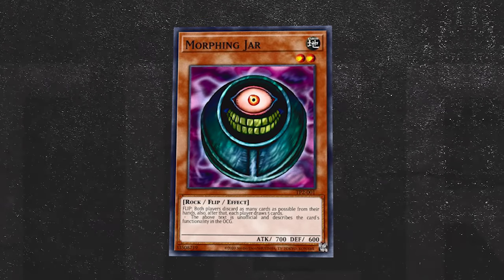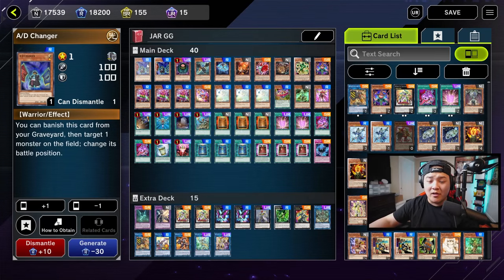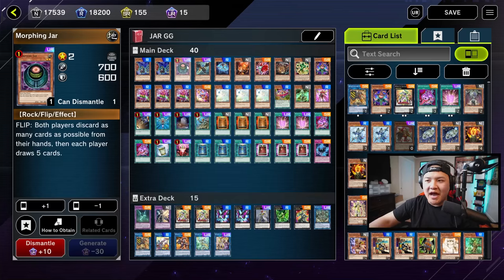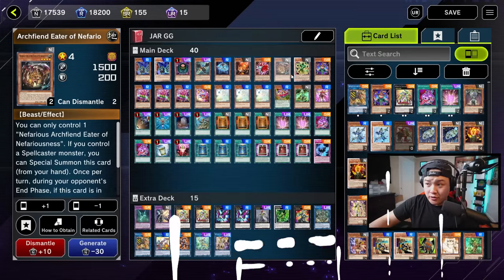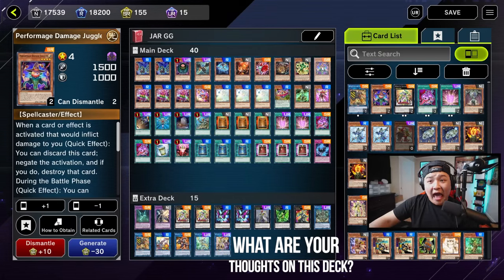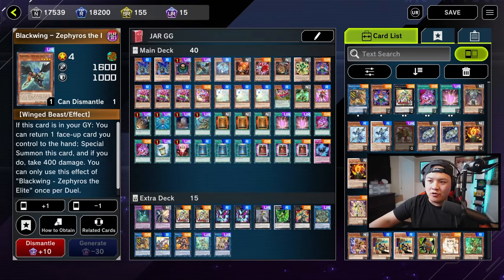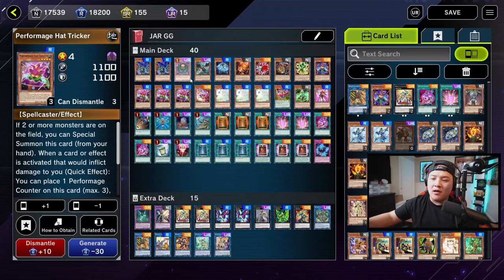This deck utilizes Morphing Jar in a way that you keep flipping it, drawing more of your combo cards, while at the same time sending your opponent's entire deck to the graveyard. We got two AD Changers — this card's a warrior and it also has an amazing graveyard ability to change the positioning of Morphing Jar. Morphing Jar is obviously the main card of our deck. Then we have Zephyrus, Thrasher, Inari, Dynotherium, Rat Looking Dude, Gigabyte, Hat Trigger, Damage Juggler — triple copies — and Trick Clown, absolutely mandatory. All these cards are extenders, and I was able to extend every single time using their ability to special summon themselves from the hand.